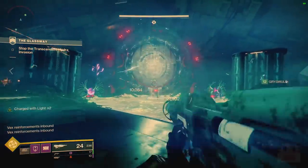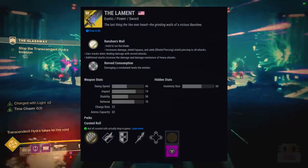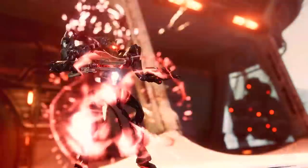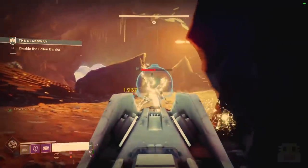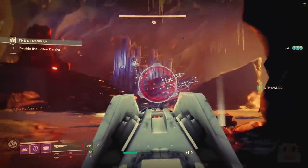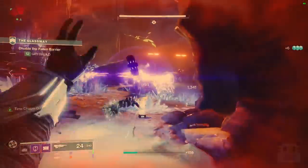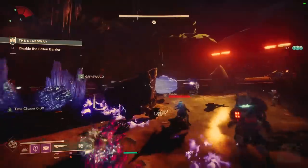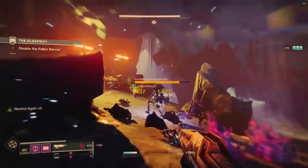Coming up at number 4, the weapon I'm most excited for is the Exotic Sword known as Lament. The weapon quest is currently out and you can get it today. This is poised to be one of the highest DPS weapons in the game. Revving up the weapon grants increased damage, shield bypass, and the ability to kill barrier champions. You gain stacks when dealing damage with revved attacks, and those stacks increase the damage and damage resistance of heavy attacks. On top of that, damaging a combatant heals the wielder — making it great for Grandmaster and Master Nightfalls.